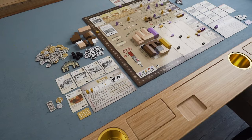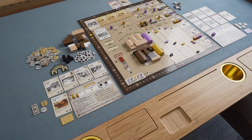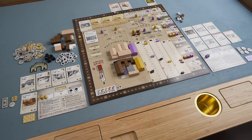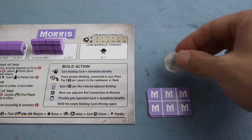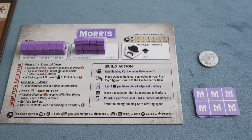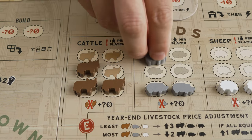In Union Stockyards, you control one of the big five meatpacking companies of Chicago. Your goal is to run the most successful business by processing livestock into valuable meat products. You begin the game with a dollar and a low morale token, and over the course of six years, you'll transform this into a meat empire. Every year starts by adding livestock to the supply.